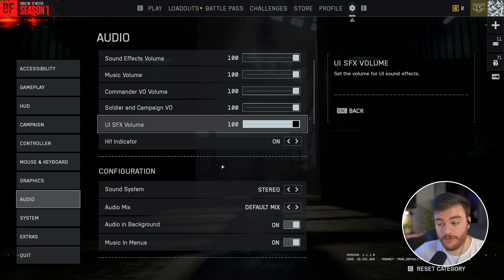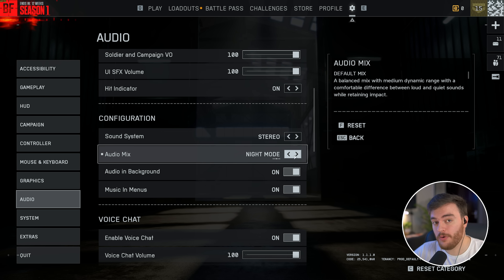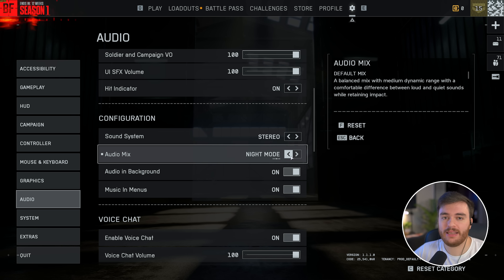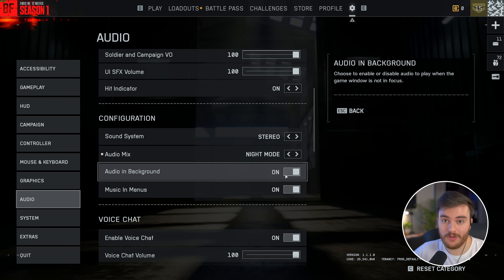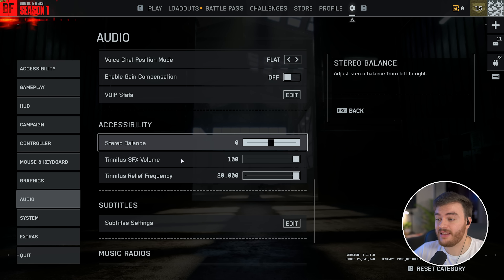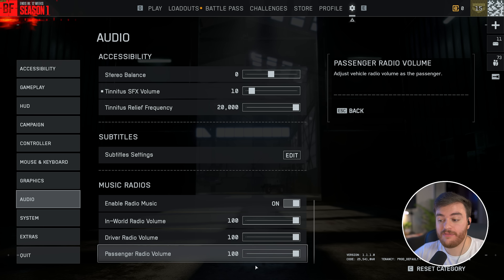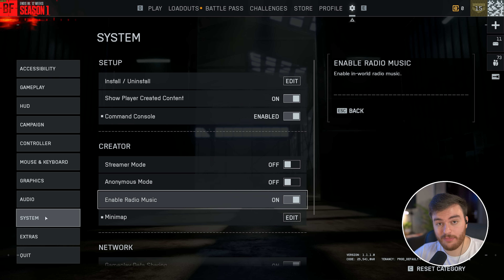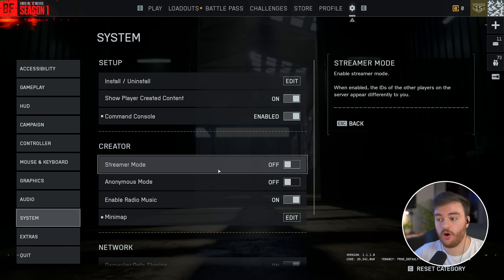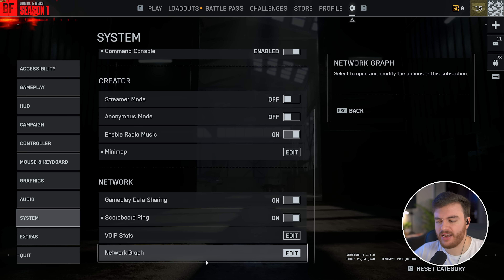On the audio tab, if you want to hear footsteps better, scroll down to Audio Mix and change it to Night Mode, which gives a much more compressed dynamic range — explosions will be quieter and quiet sounds like footsteps will be louder. Audio in background — I'd recommend leaving this on, especially if you're going to tab out to Google things. Scrolling down, tinnitus SFX volume — lower this almost as much as possible. Music radios — you can lower in-game music volume to make hearing things easier; I keep them around 20%. On the System tab, check out the Creator options if you're a creator. Under Network, enable Scoreboard Ping to see your ping while holding Tab, and enable the network graph if you're debugging connection issues.